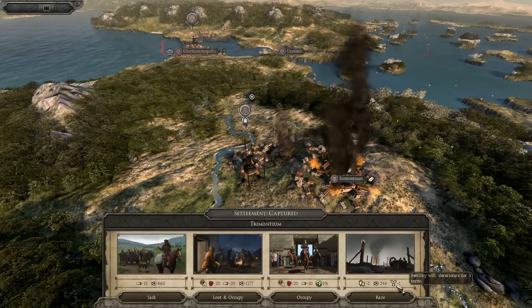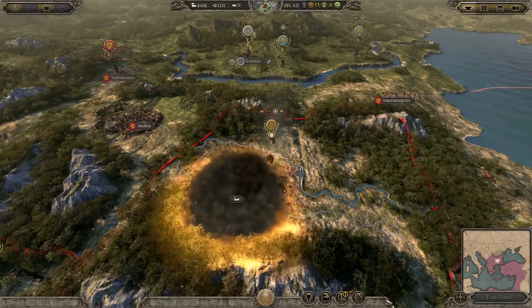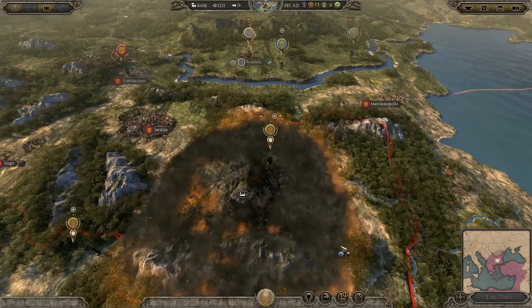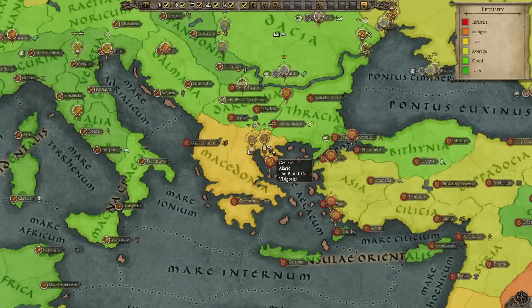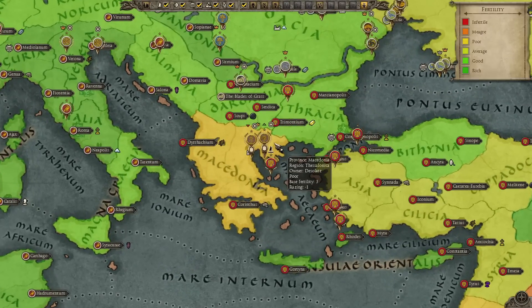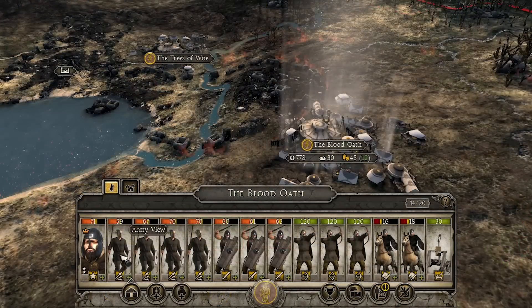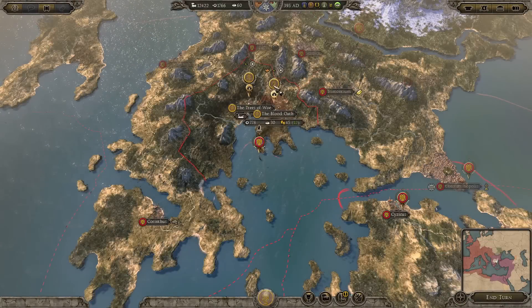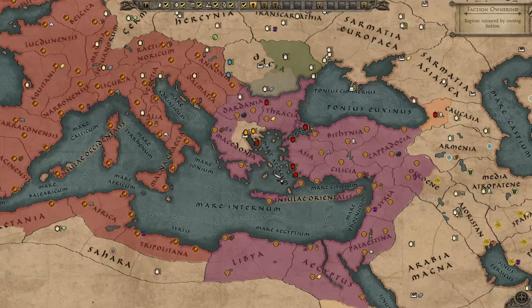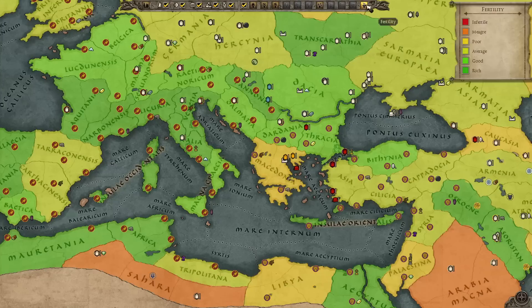Razing enemy settlements is profitable and useful — not to mention fun — as it brings you a stack of income and smashes a valuable cog in your enemy's infrastructure. But it also devastates the fertility of the land in that region, which has negative connotations for any hordes in camp there, as hordes rely on region fertility for food production, population growth and troop replenishment. To check the fertility of a region, go to the Overview map and click on the Fertility filter at the top — this is also a useful guide to direct you towards more fertile lands.